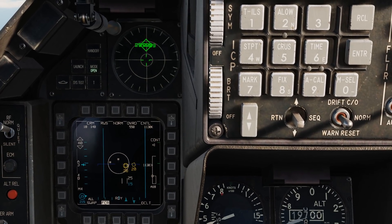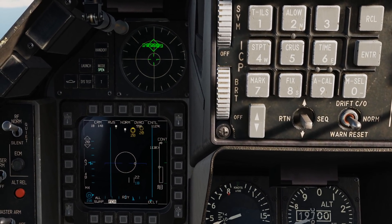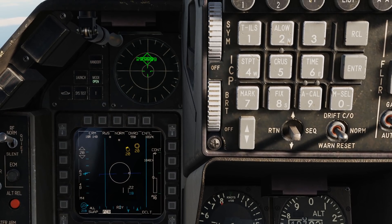At this point we can go ahead and launch an AIM-120 on the primary. Now we'll set the secondary to primary, toggle it over, and launch an AIM-120 on him.